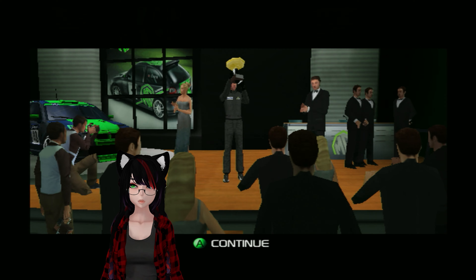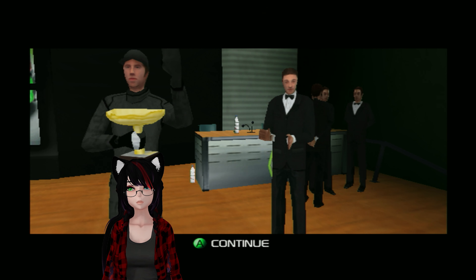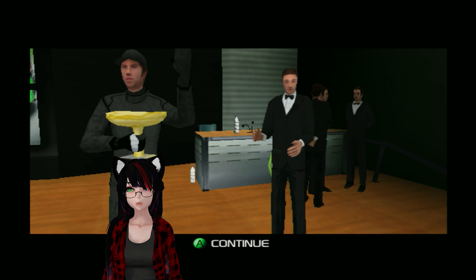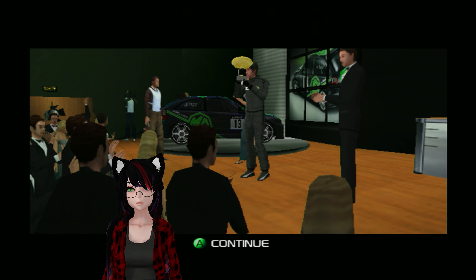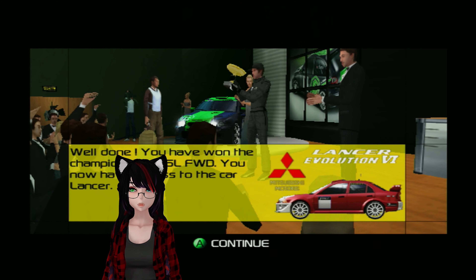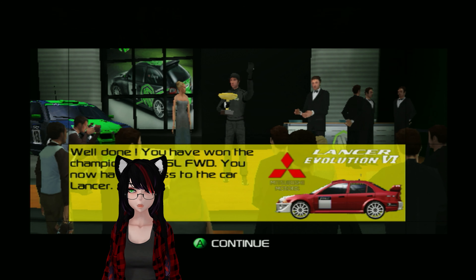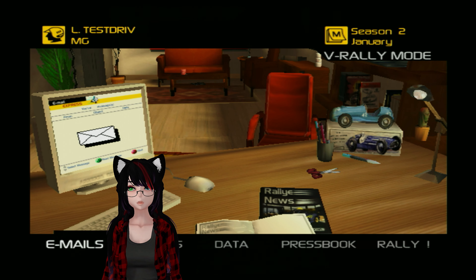We get a fancy little trophy screen — I guess because I was technically the highest points, that's why they gave it to me. The clapping animation — I guess it's better than nothing. This was early in the Xbox's life. Well done, you've won the championship — 1.6 liter front-wheel drive. We now have access to the car Lancer — we have the Lancer Evo 6, not the 7, the 6. Maybe in quick races or something. And we are officially on to Season 2, in January. Very cool.